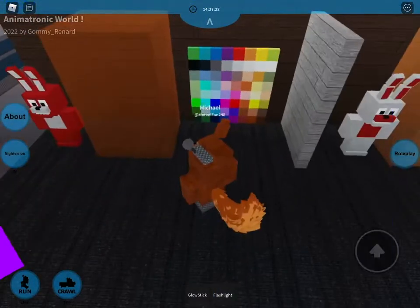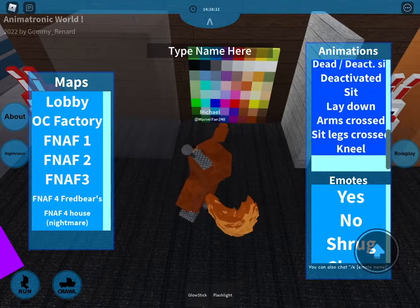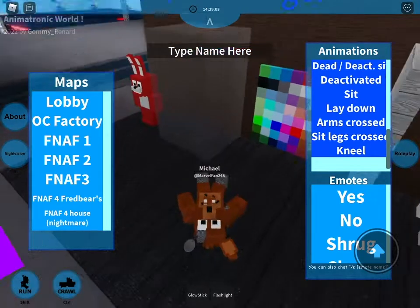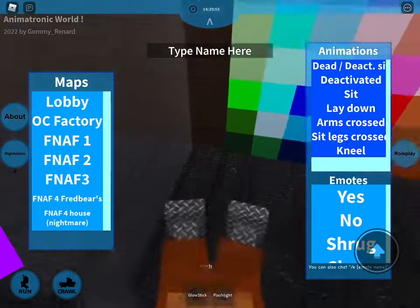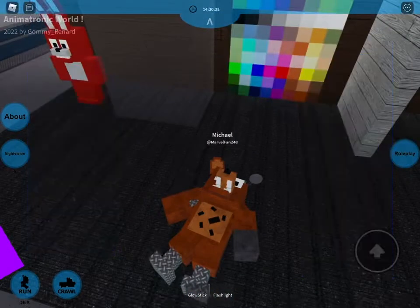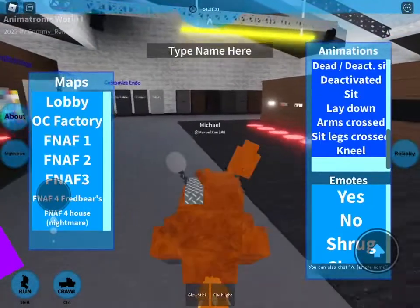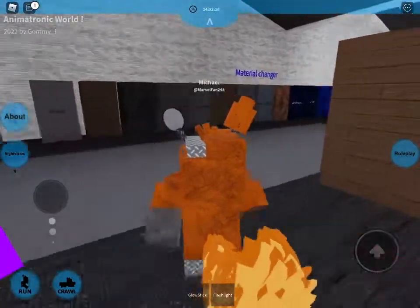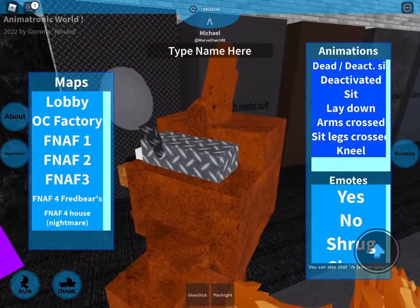Foxy's hook is on this side, so you want to go to gray. You want to get on your back and get the gray hand like that. I mean, it does look a little odd, so to fix that we're going to go over here to metal suit.